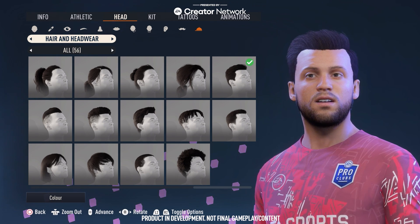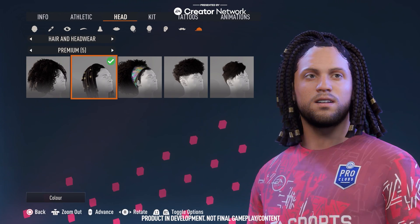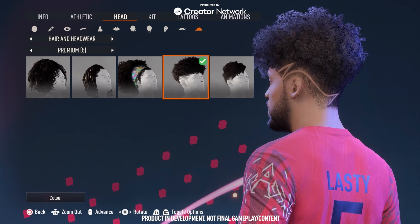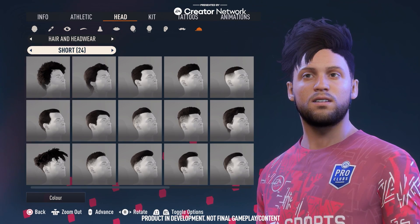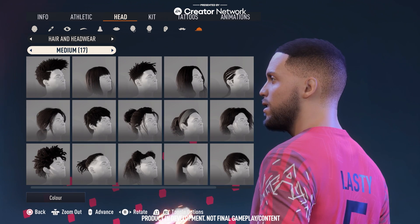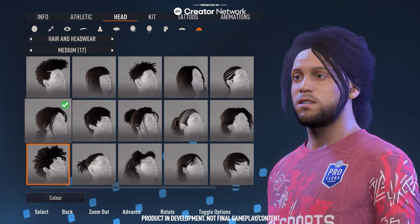I do what I'd say like 80% of Pro Clubs players do right at the start — just go to the premium, long hairstyles, the ones that look pretty cool and make you stand out on the pitch. We've got some pretty funky hairstyles. I think I end up choosing this fourth one here with sort of lines shaved into it — it looks pretty cool. It doesn't look anything like Tom Lasty, but it's the character I'm going to go for. You've got different sections of short, medium, long and those premium hairstyles.